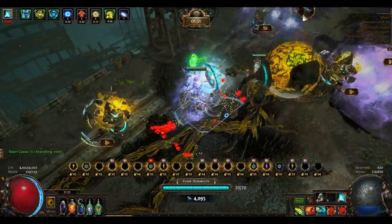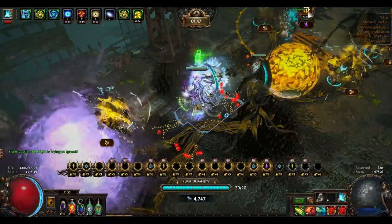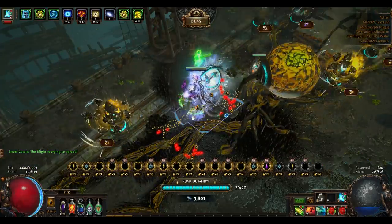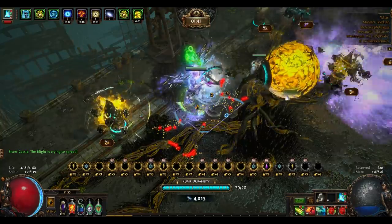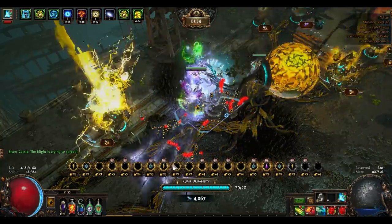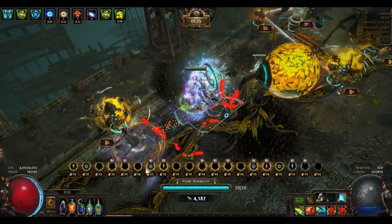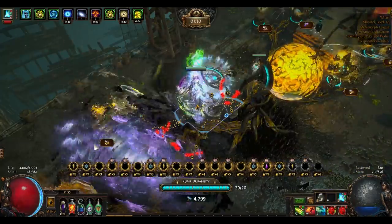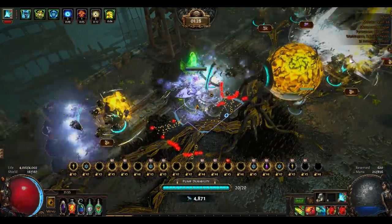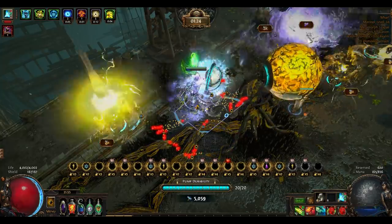The reason why I chose to try T1 Blight maps is because it is a strategy literally anyone in maps should be able to do — it's only a tier 1 map after all. It's also super cheap to get started; as of this recording, T1 Blight maps are only 12 chaos, and the oils I use to juice up the maps only cost 3 chaos in total per map, therefore around 15 chaos per map. The encounters themselves are also super easy, and some summoner builds can even go AFK through the entire encounter.